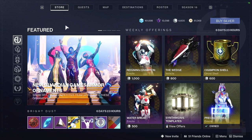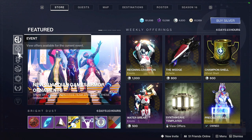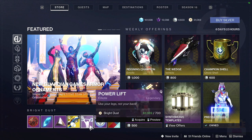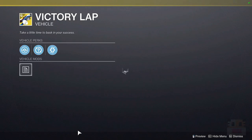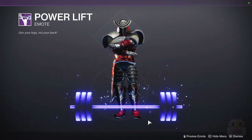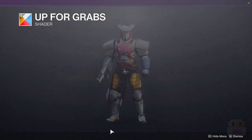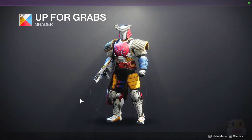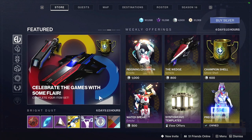Let's go ahead and take a look at Eververse's inventory. Keep in mind there are a bunch of event items you can purchase for silver, and stuff coming around for Bright Dust during the event. For the Bright Dust options: first we have the Victory Lap Sparrow, then the Power Lift Emote where you lift the thing. We also have a Ghost Projection, and the Up for Grabs ornament — this looks good. Power Rangers are jealous of my look right there.